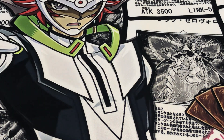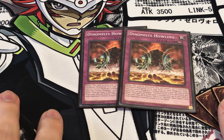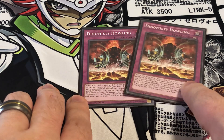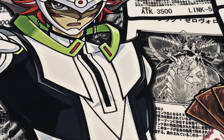Finally, two Dynamist Howling. The reason I run two is because it's searchable off of Terran, and you also don't want to see multiples of this card in your hand. But it's really good when you activate it — when it's activated, you can actually fill up your Pendulum Scales with Dynamists, and then tribute a Dynamist monster to bounce an opponent's monster back to hand. Really, really nice — a great way to interrupt your opponent if you're not able to OTK them.